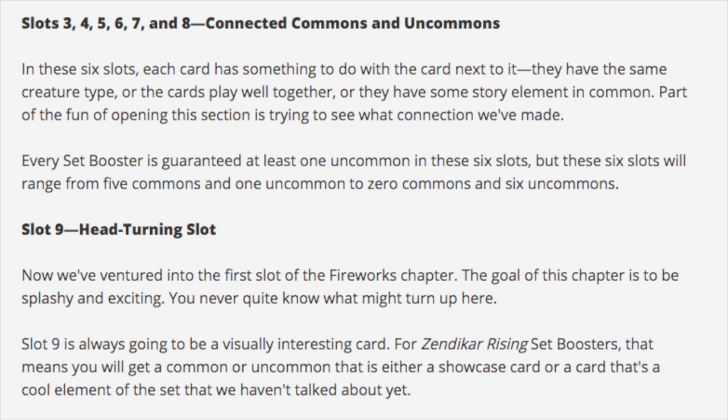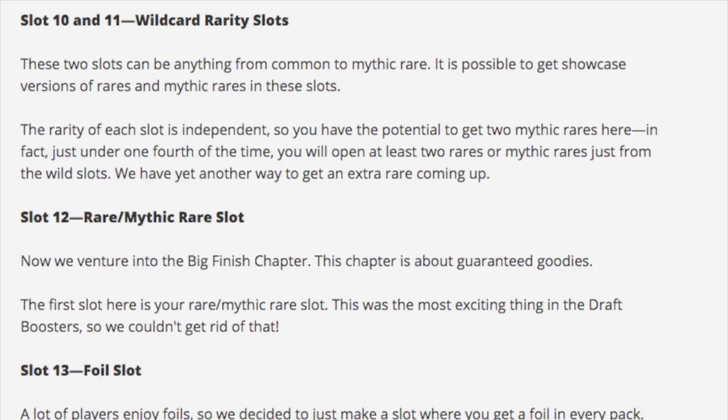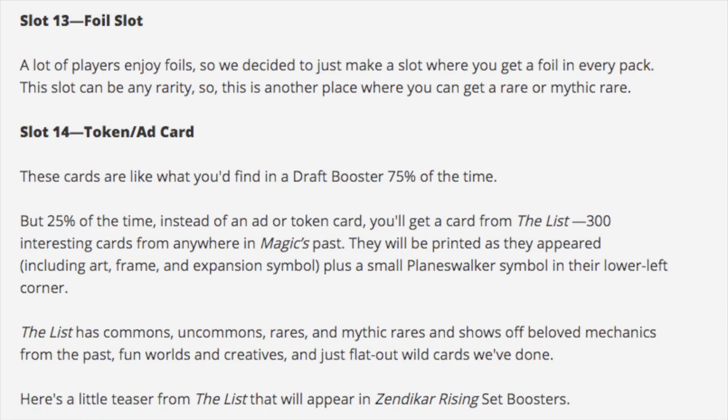Slot nine is the head-turning slot - the goal is to be splashy and exciting, you never quite know, so this is the randomness slot. Slots ten and eleven are wild card rarity - anything from a common to a mythic rare. It is possible to get showcases, so you could get double mythics here. Slot twelve is your guaranteed rare or mythic, and then your foil could also be a rare or mythic. In this booster pack you are guaranteed a foil, and you also get an ad card.